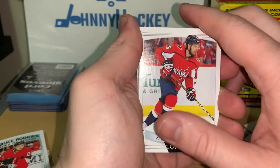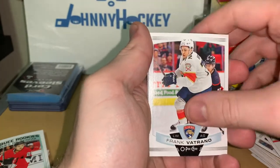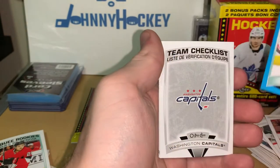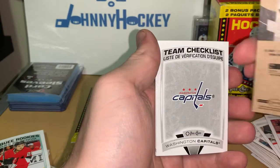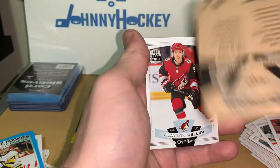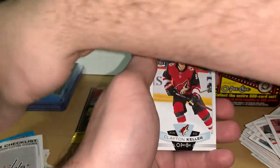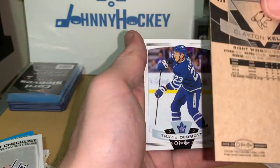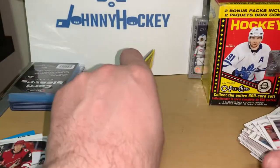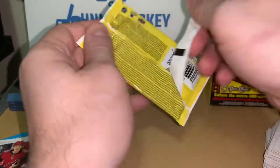Michael Kempny, Travis Sanheim, Aaron Ekblad, Frank Vatrano, and Marquee Rookie Blue Adam Johnson — that's a nice one. Blue border Capitals team checklist. Alex Ovechkin of course, Clayton Keller all-star, and Travis Dermott. All right, last pack — let's see if we can get something good.